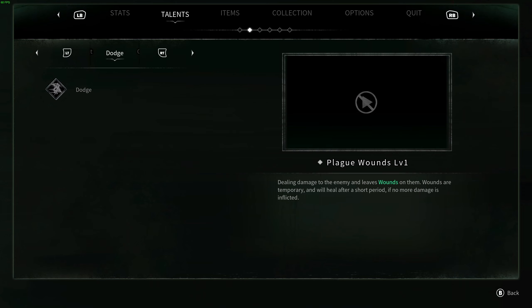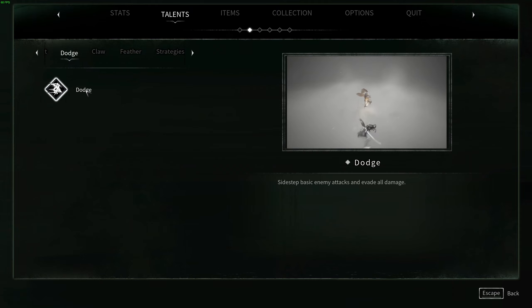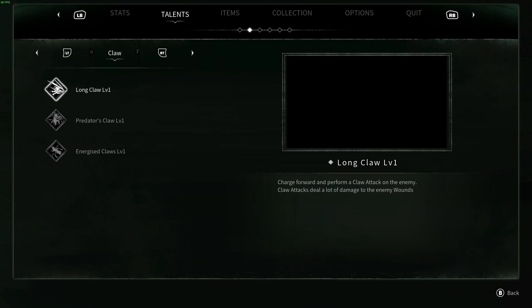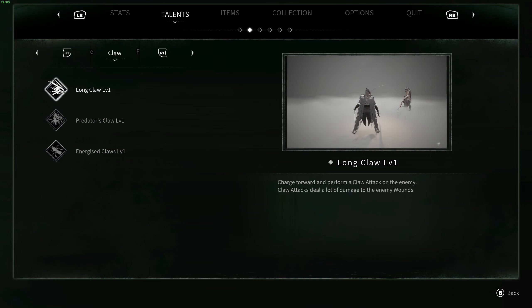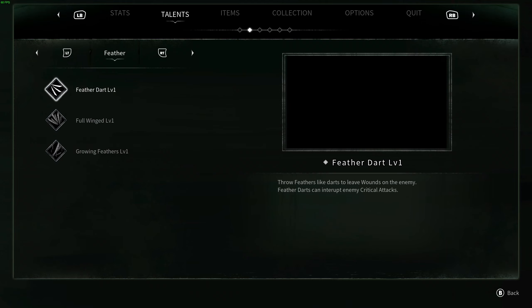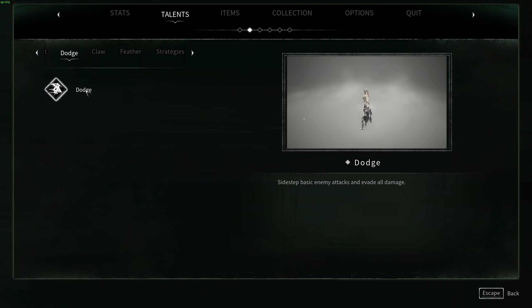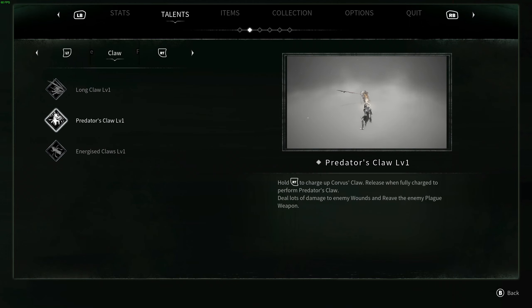I can't examine these. Can I use my mouse? Controller cannot examine this, because controller needs at least two items to be able to scroll down for some reason. And since there's only one here, controller cannot scroll to it.